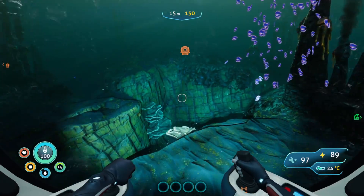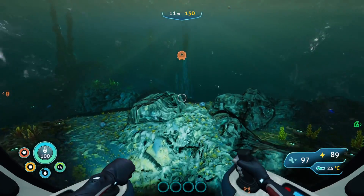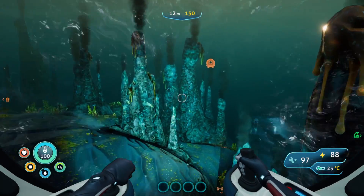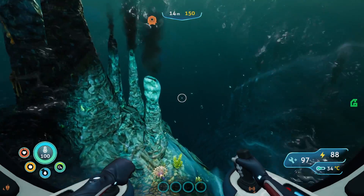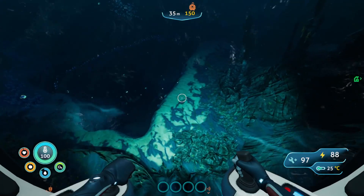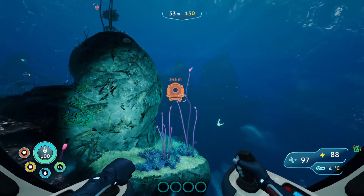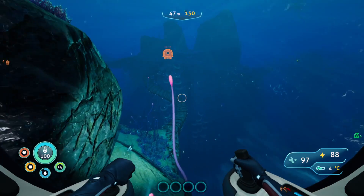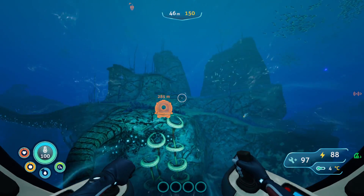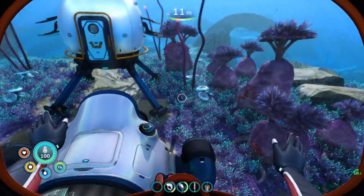Maybe we can start making a base — we really need to find that repair tool. I'm kind of guessing the repair tool is in one of the sea monkey nests but I'm not 100% sure. We also really need to find a moon pool because the moon pool will charge up our sea truck, and I don't have enough stuff to be making batteries and power cells constantly. Lights are off, we are out of the sea truck.